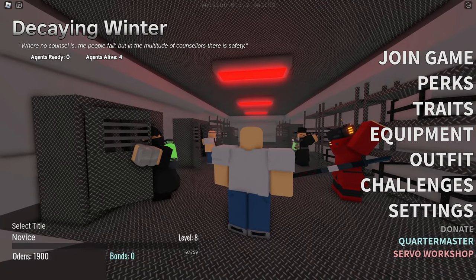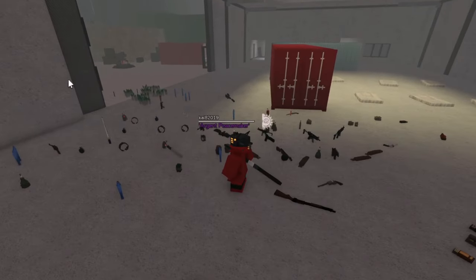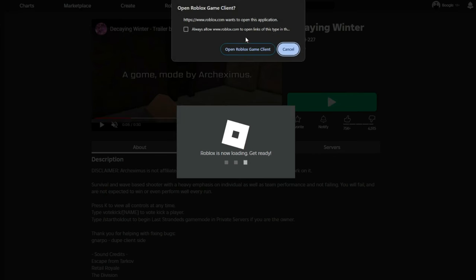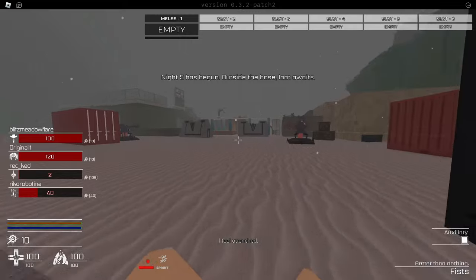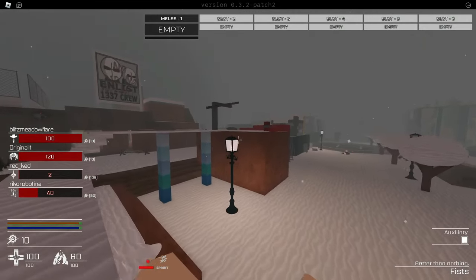Okay boys, we are here in Decaying Winter. Let's play, join the game button, and I guess spectate our teammates for now. You guys have a whole entire arsenal of weapons and I don't want to mess them up, so let's join a different server. And also, we're actually on Night 5, which is kind of scary. Surely I'm not going to get sniped or anything like that.